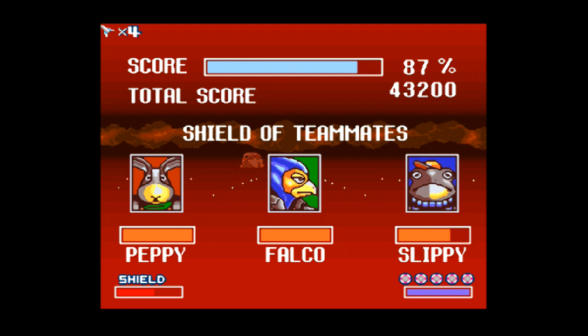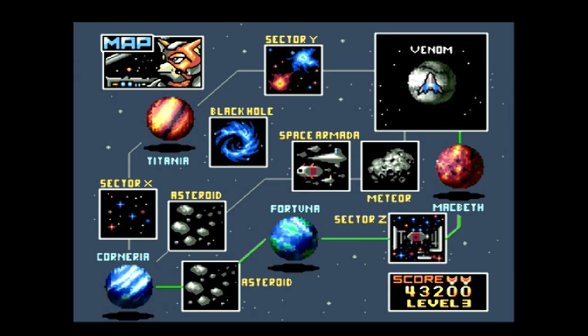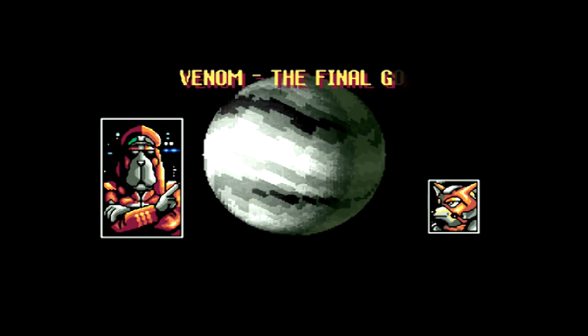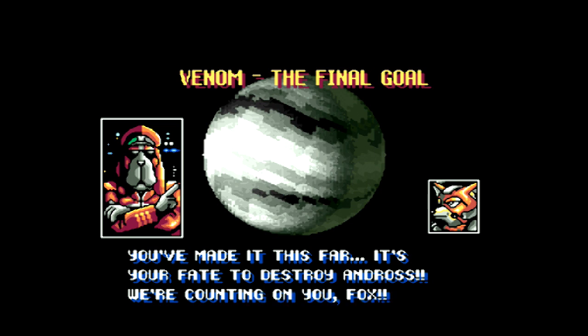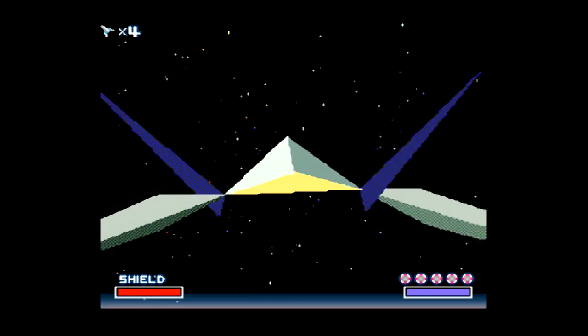87% — I don't care, I'll take it. It's about in line with the rest of my percentages so far. Next we've got Venom — again a planet surface level, just like the other two paths. 'You've made it this far. It's your fate to destroy Andross. We're counting on you, Fox.' Did you just say 'we're all counting on you?'